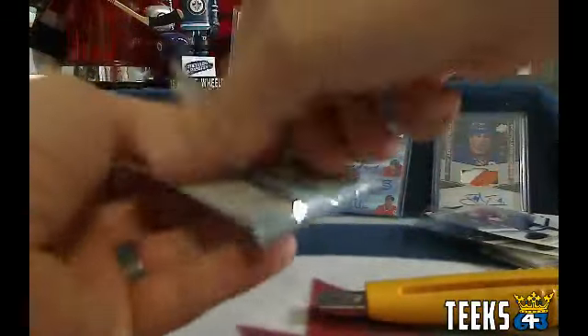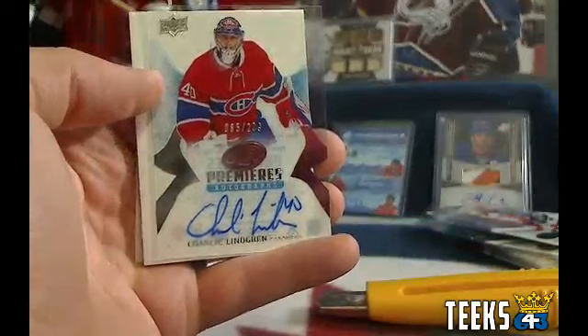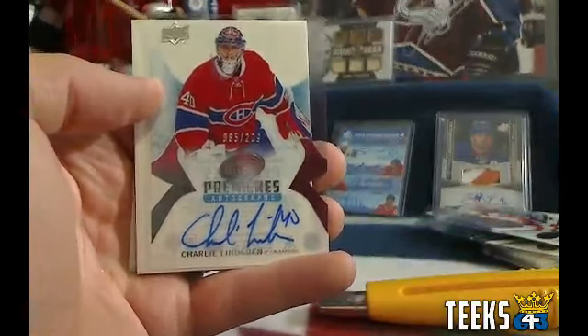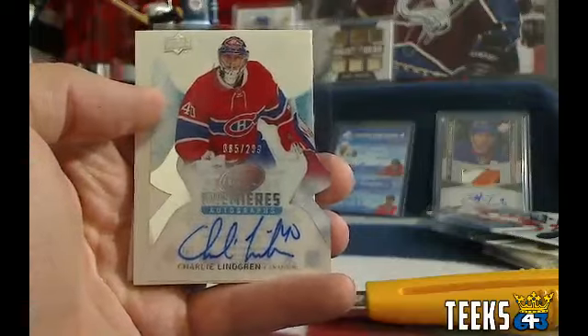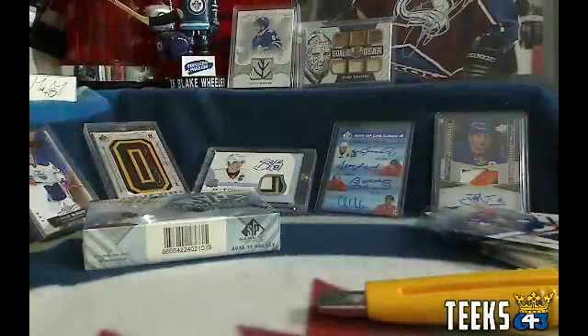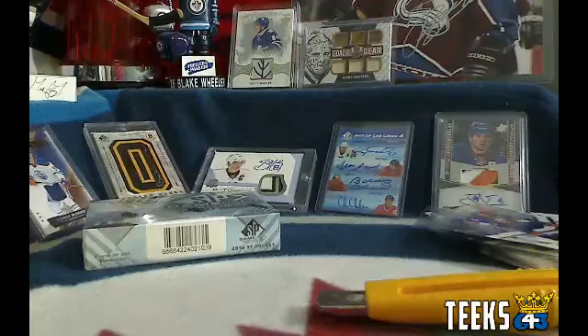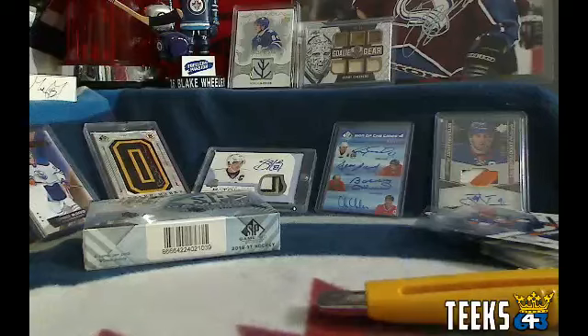Last pack — the team owner of the team on the back is going to get a free wild card. First of all, we've got a Premier Autograph of Charlie Lindgren, numbered out of 299, for Gilroy and the Montreal Canadiens — rookie Premier Autograph. Congratulations. And the last card standing is the New York Islanders and John Tavares. So that means that's Spider27. Spidey, you've got a wild card for your hockey pool team — the New York Islanders. And he has already taken Tavares.